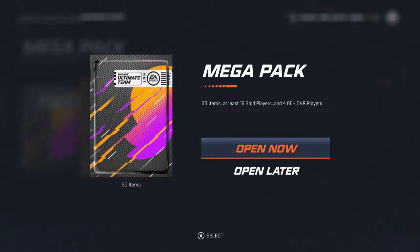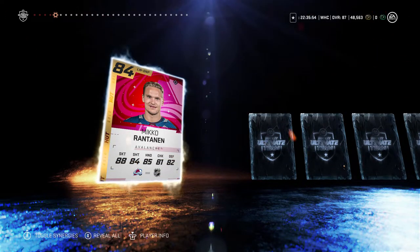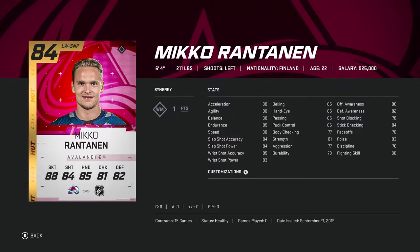Let's get those gold 80-plus overalls. Starting off with... Ooh! Our second 84 of the pack opening — Miko Rantanen, the unsigned Miko Rantanen, currently an RFA with the Avalanche. He's not as fast as Gaudreau but seems more well-balanced. He's got better defensive awareness, stick checking's one point better, still high 80s for speed. His shooting has a little more power but not as much accuracy. He's actually got a high fighting skill — I don't think I've ever heard of him fighting but he's got an 8 fighting skill.